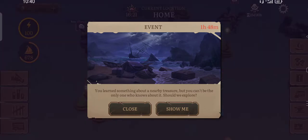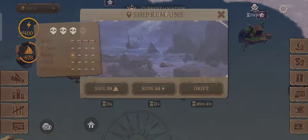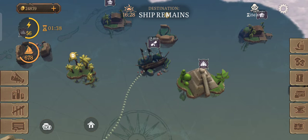You know something about a nearby treasure — yes, let's explore, show me. And here it is: Ship Remains, only 44 raw energy.